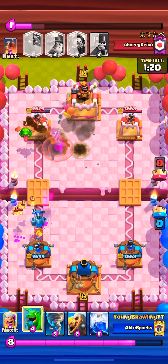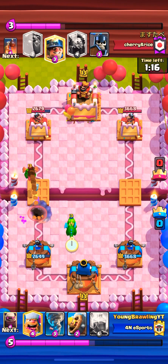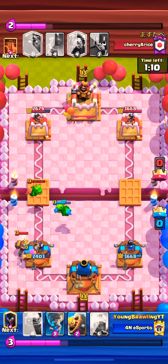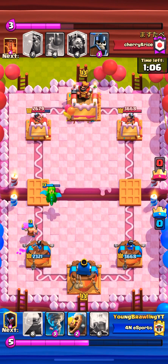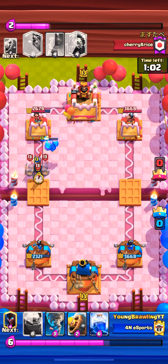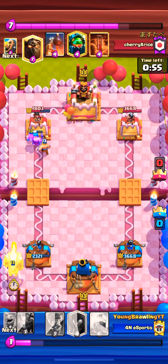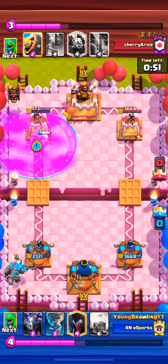Now we got a play that the opponent has to respond to. Baby dragon is picking up quite some hits though. I go with the golem at the same time the opponent goes with the lava hound too. We're gonna see how this one worked out — go with the night witch.